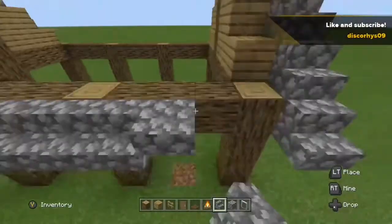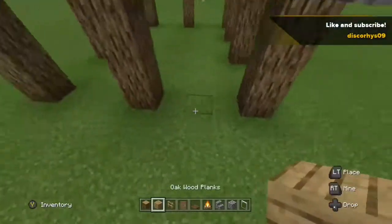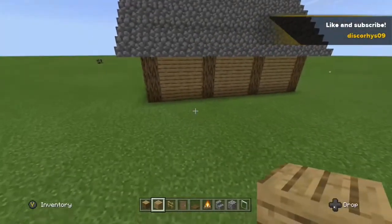Now get your cobblestone stairs and fill in the roof. Now once you've done that, it should be looking like this. Next, get your oak wood planks and fill in the walls. Now once you've done that, it should be looking like this.